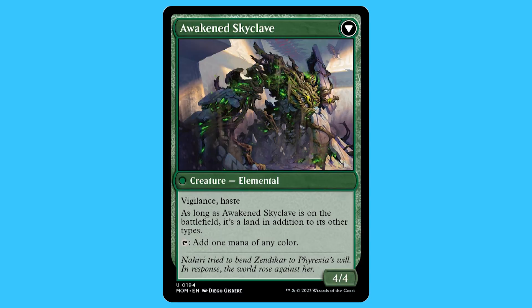On the other side of Invasion of Zendikar specifically, you get Awakened Skyclave. It's a creature — an Elemental — with vigilance and haste. As long as Awakened Skyclave is on the battlefield, it is a land in addition to its other types. Tap: add one mana of any color. And it is a 4/4.